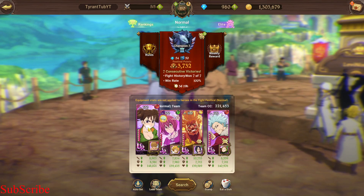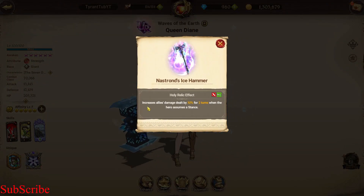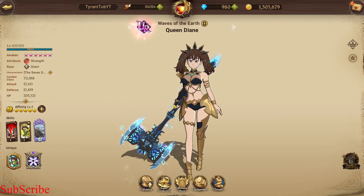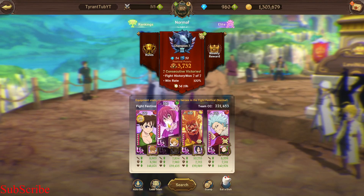We've got Deanne of course for damage reduction, and what her relic does — let me show real quick — is that whenever she applies her stance, she increases allies' damage dealt by 30% for 2 turns. Even though if she pops a level 2 it's still only 2 turns, even though the taunt is 3 turns. We'll go with her for stat buffs; her relic is very useful especially for damage increase, and it also increases HP with its passive as well.